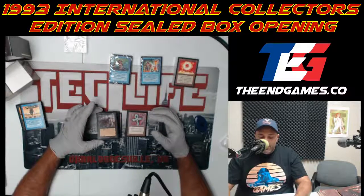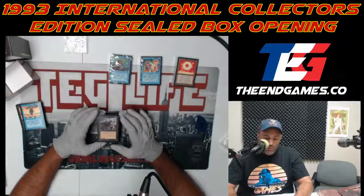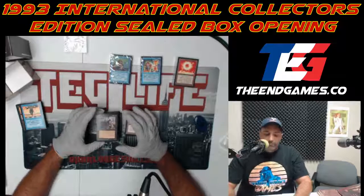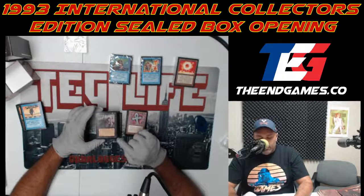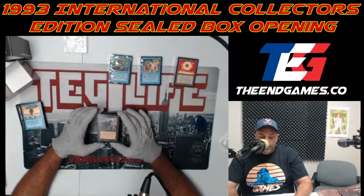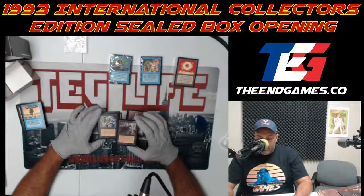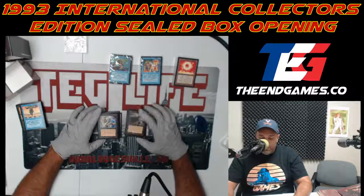Zombie Master — the first zombie king — gives all your zombies swampwalk and regeneration. He's actually kind of better as a 2/3 for three mana. There were zombie decks at the time but the zombies aren't that strong, so it's kind of balanced.